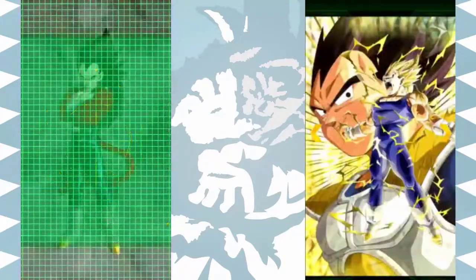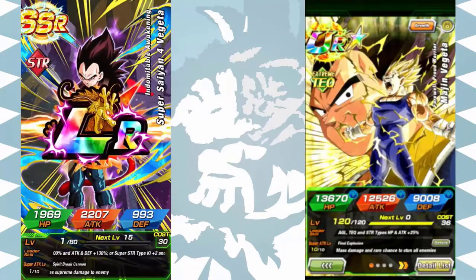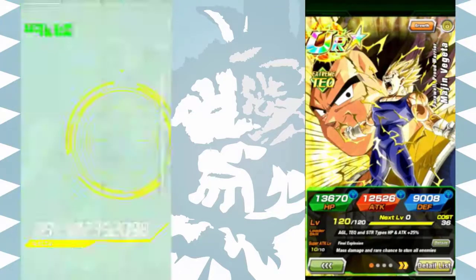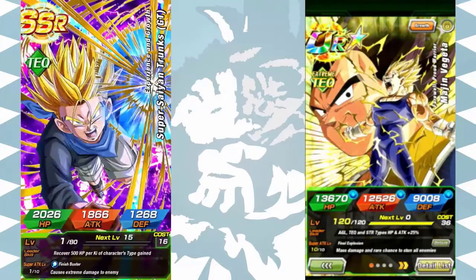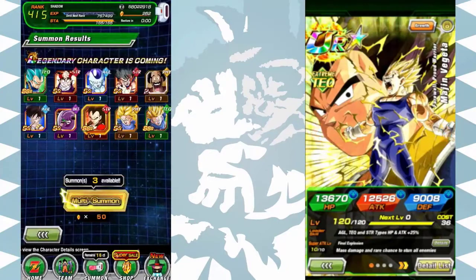We got a Vegeta — we got the Vegeta! Oh my god, I got the LR Vegeta! Now I can brag to my brother — we are out here! And I got Tech GT Trunks — we are actually out here. This is a great multi-summon on a Super Vegeto animation.